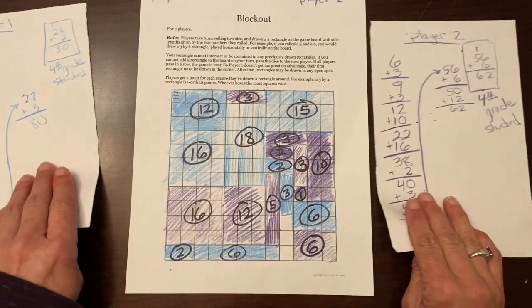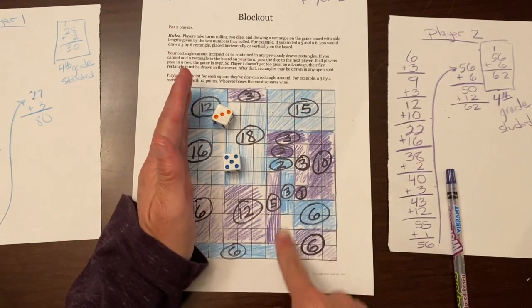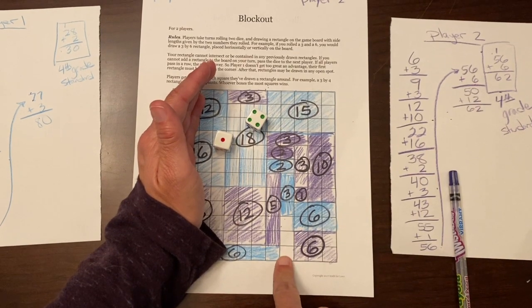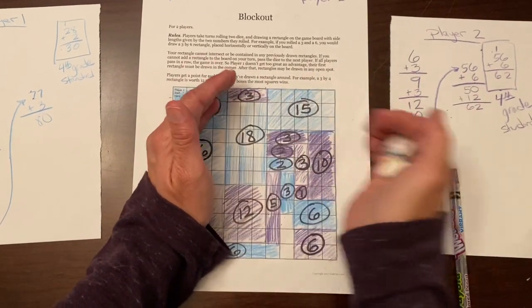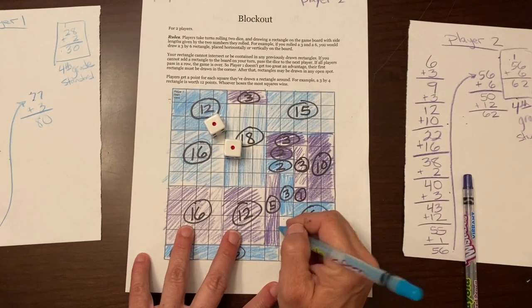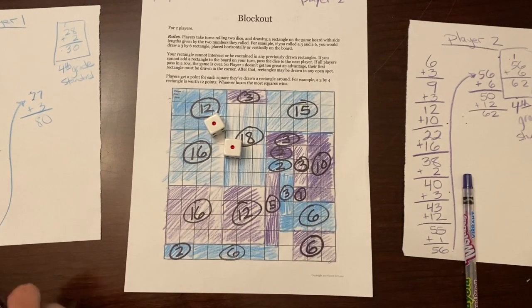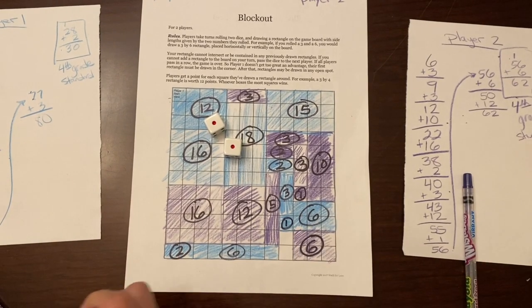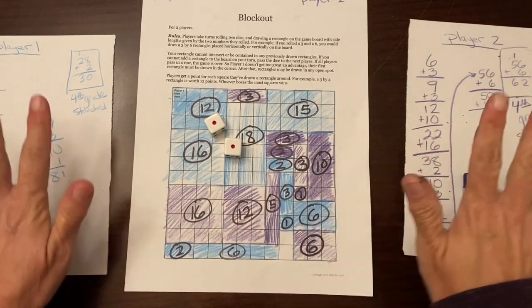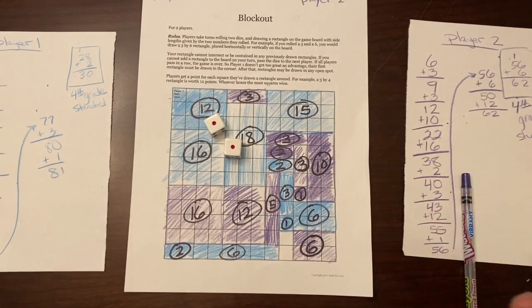It's purple's turn. Three by five — not available. Back to purple, blue's turn — no. Purple's turn — no. Blue: one by one is worth one. I think it adds a little bit more excitement because you're taking the game off of the scoring and putting it back onto what we really want to focus on: our multiplication, our strategy, and making arrays.